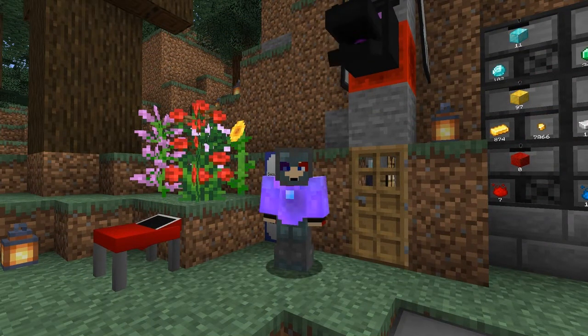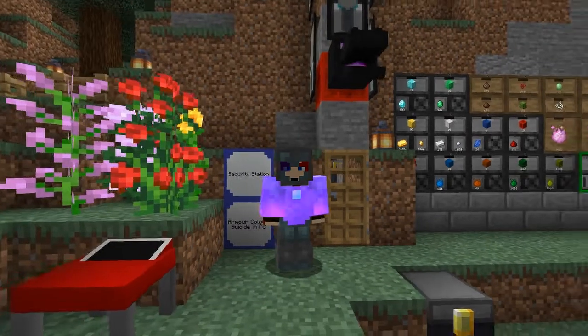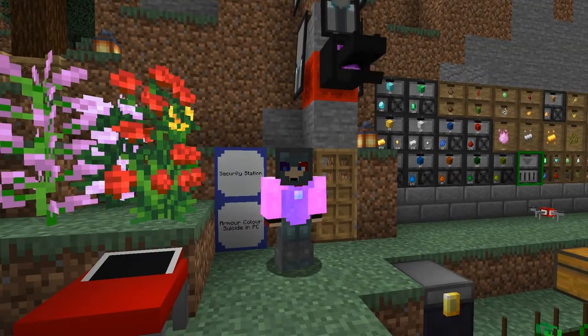Hello everybody and welcome once again to New Mattercraft Repressurize for Minecraft 1.16. Today we are going to have a look at the aphorism tiles, look at the security station mostly, but first I'd like to have a quick look at the armor color and also putting a suicide puzzle piece into the program controller. So let's get started.